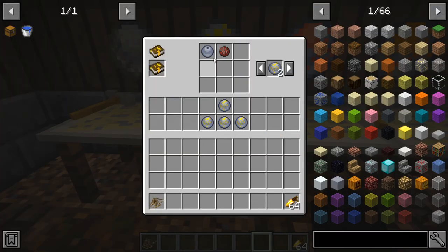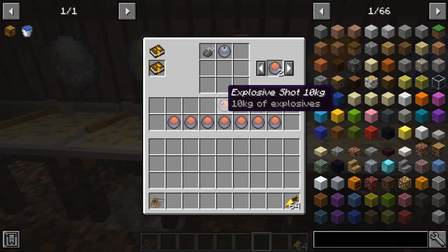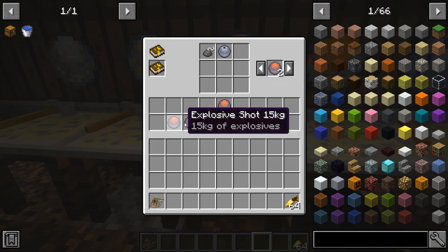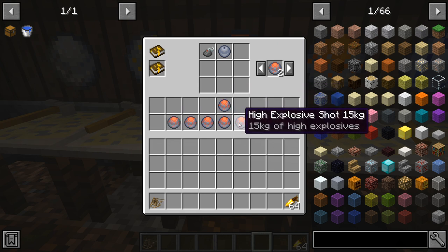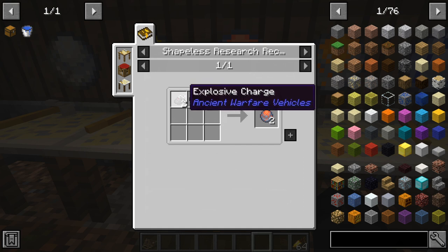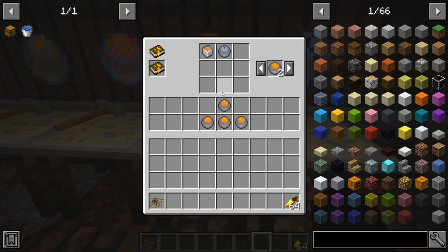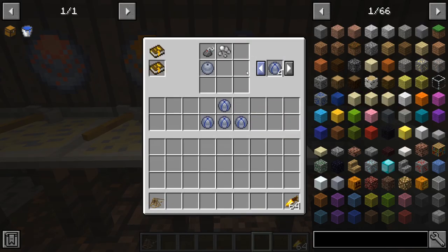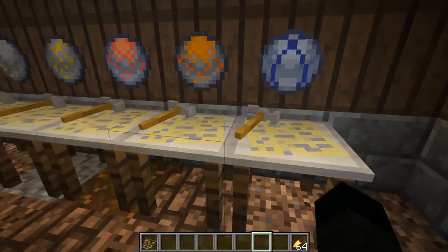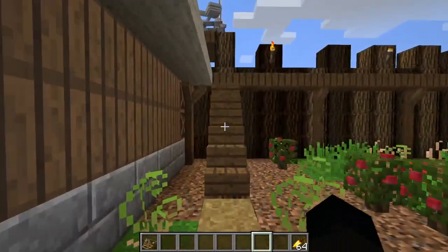Flame shot is a similar kind of thing but with a flame charge, and it comes in different grades again. The explosive shot comes in four explosive shots and four high explosive shots - the difference is basically you put more gunpowder in it. Napalm shot uses the napalm charge. The cluster munitions spawn cluster things. The instructions are there telling you what they do, but let's go and have a look at one of these things in action.